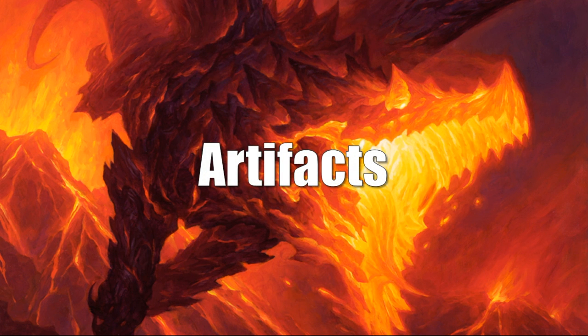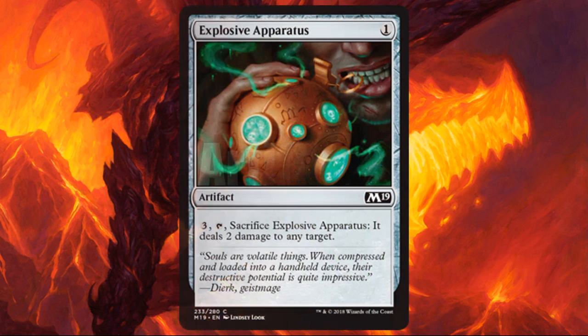Before we wrap up, let's talk about a few artifacts. The first is a common: Explosive Apparatus. I like this card a lot. The more I played with it, the better it felt, especially if you're not in colors that can deal with a lot of small threats quickly. Your pool in sealed might be a little restricted. Outside of red and black especially, this can be really good in something like a blue-white deck. It fits into any deck, and blue and white are looking for artifacts because of their artifact-matters theme — having this on the battlefield could enhance creatures, and when you need to blow something up, you can. It also has the versatility of going to any target.